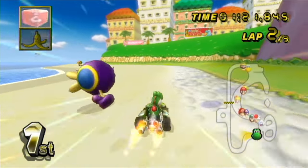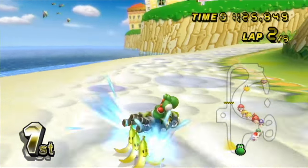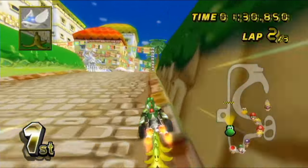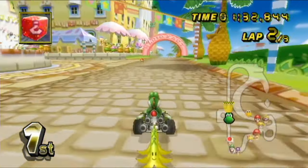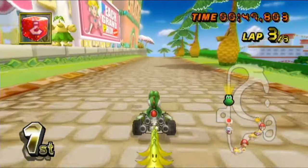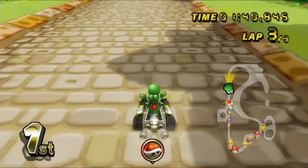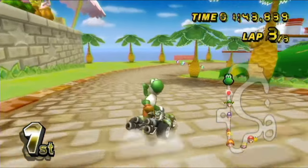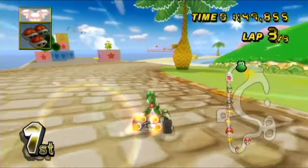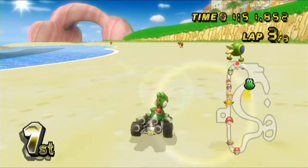Over here — watch out for those guys. I'm able to get a mushroom and I can drift through this real fast. No problem. I see another mushroom — don't mind if I do. Awesome. I thought that was another mushroom, but nope, it's just a red shell. Another one? Three blue shells in one race so far. I hope there's not a fourth. Just going to drift my way through here as much as possible.